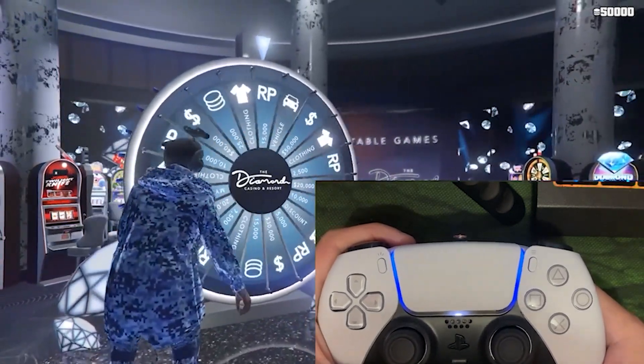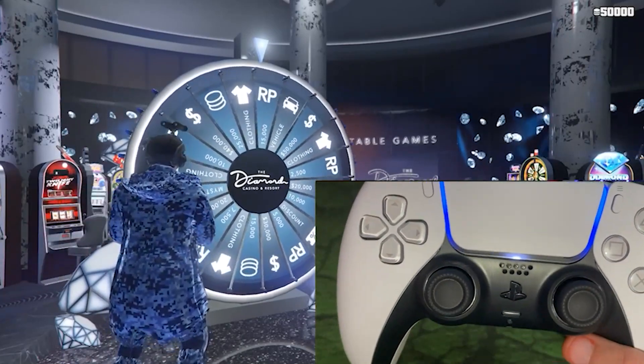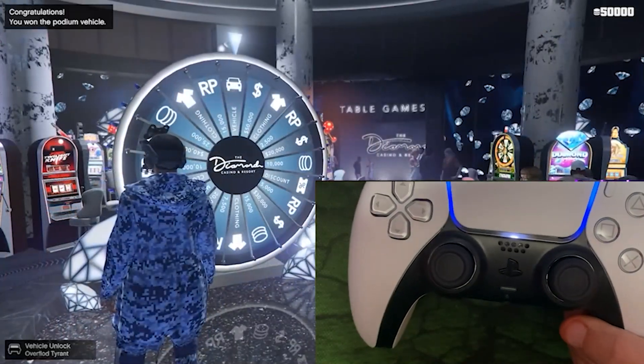And there you guys go. What you will notice is that the wheel spins slowly. If your wheel spins slowly, it works — that's what's supposed to happen. It will slowly go to the vehicle, and you just won the Truffade Nero Custom.